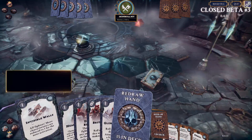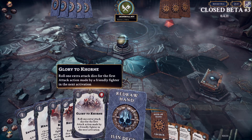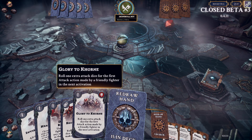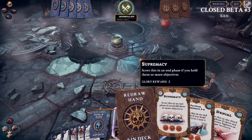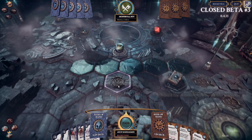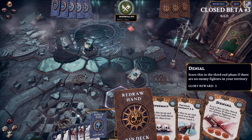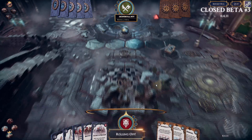I can redraw my hand here: Invisible Wall, Healing Potion, Demonic Resilience, Charge, Glory to Khorne. Looking at objectives: Supremacy — if you hold three or more objectives. Tactical Supremacy, that would be a good combo. Denial: no enemy fires near your territory — we'll keep that. We'll pass the turn and won't discard anything.